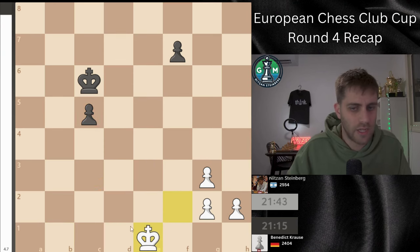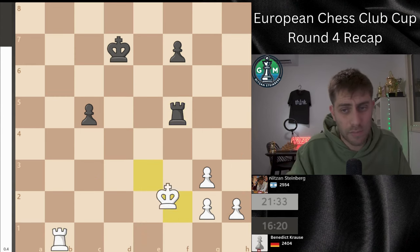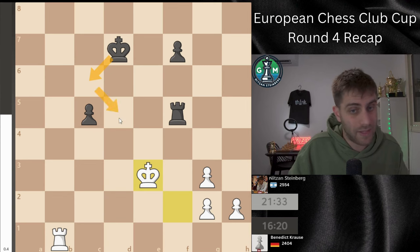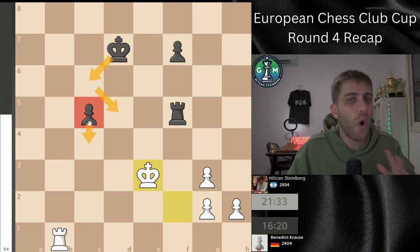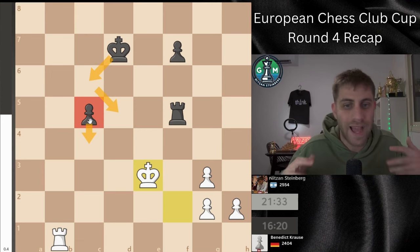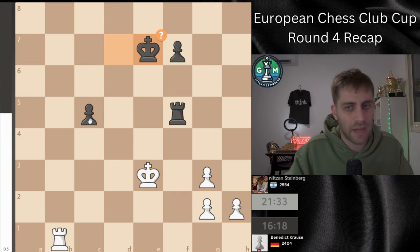I played Rxd7, Kxd7 and Kf2. My idea was after Kc6 to play Re1 — I really want to bring the king to c3, block the c-pawn, and activate my rook to e7 with h3, g4, somehow bringing the win with the h and g pawns. After Rxc1, king takes and the king comes to c3 — the pawns will run. Rook f5 was played, then Ke3, and now Ke7. I was sure he would come to c6 and push d5, trying to advance the c-pawn. But he played Ke7, which I think was a big mistake — he must go for activity in the endgame.